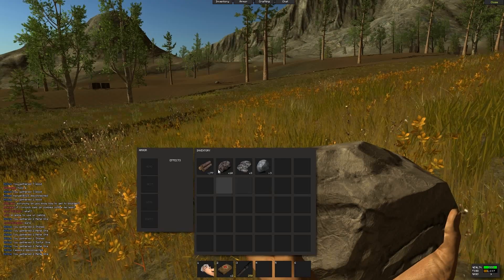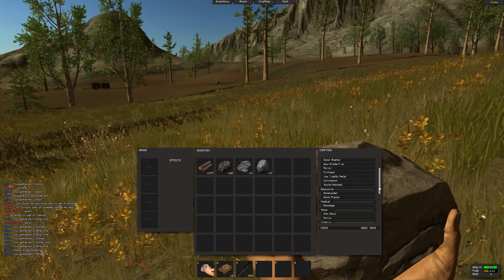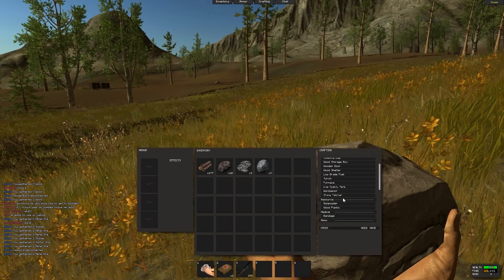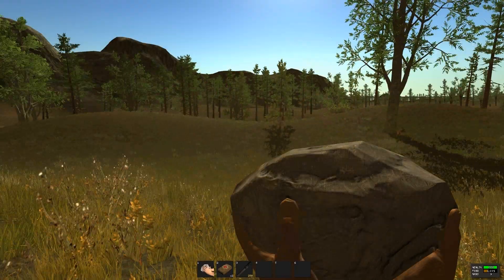This is your inventory screen and I have some wood here. If you come up and click on the crafting tab, you can see everything you can craft. I think I can make a stone hatchet, but I don't have enough stone yet. Let's get some more stone.